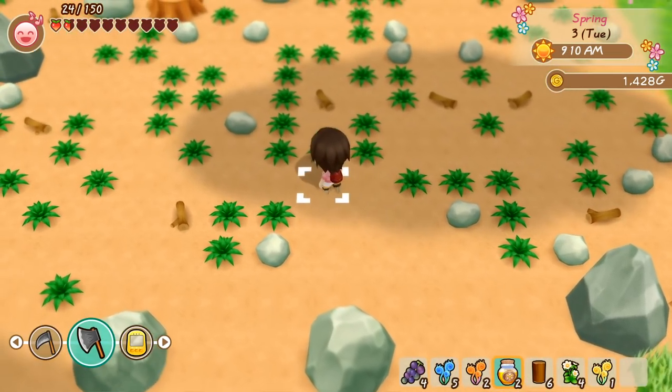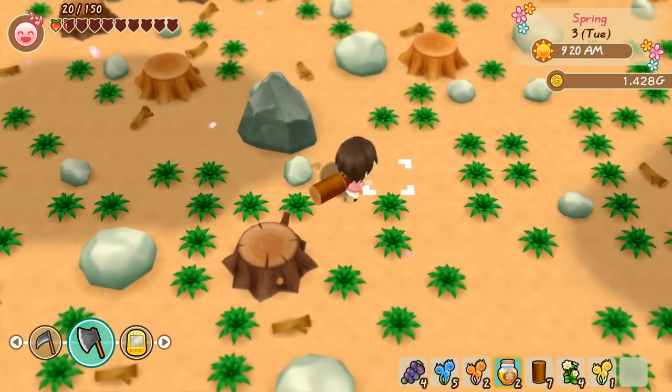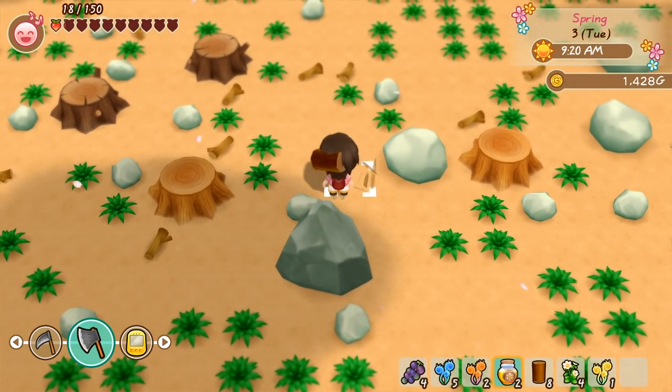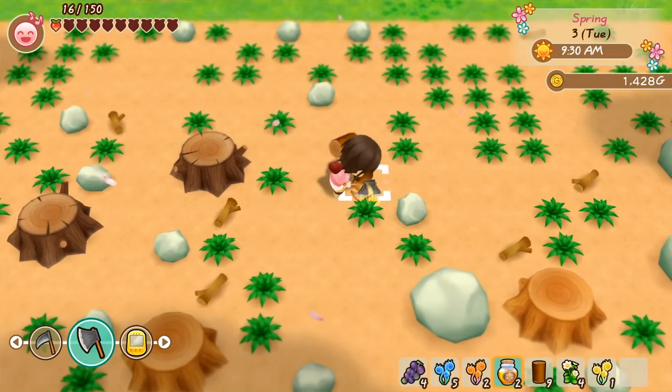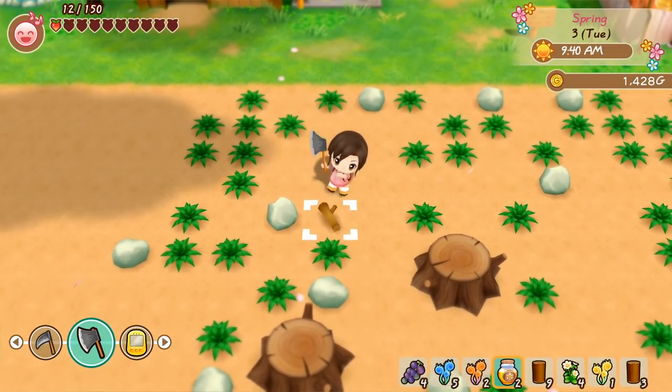Here we see, down in the bottom right corner, there's just a patch of fodder grass. The grass is actually really nice in this game, because you just plop down a patch of it, leave it there, and it will grow and expand and eventually cover the entire farm. So you only need to buy one and then you're mostly set.